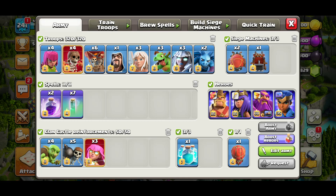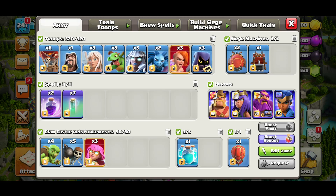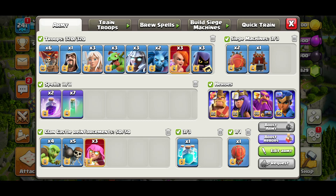On this video I brought you a box base, a few ring bases, and a diamond-shaped base. For pets: Phoenix with King, Unicorn with Queen, Lizzie with Warden, and Diggy with Royal Champion. Definitely put the Lizzie on your Warden for this army — it's beautiful.